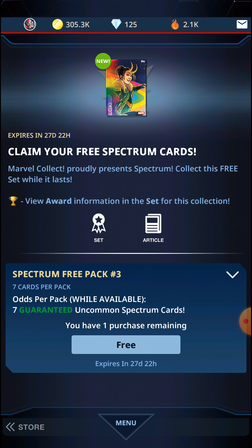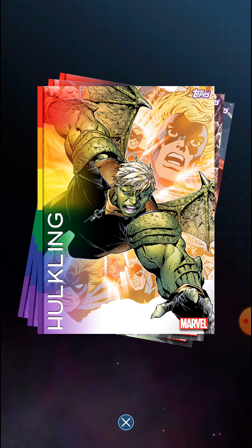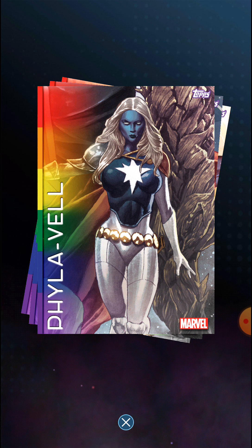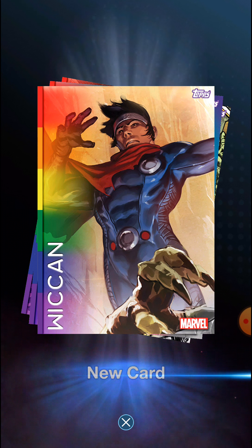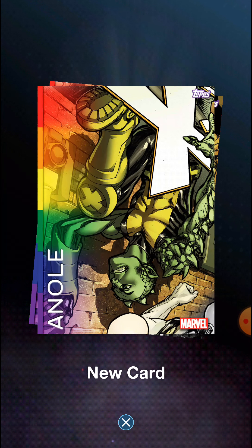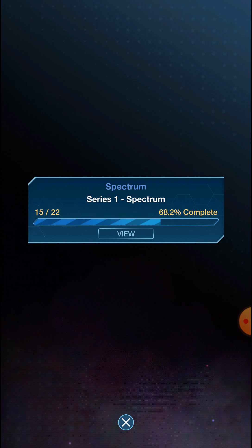And final pack three. We've got Hulkling, Philo Vell — I'm screenshotting all these, they look pretty nice. Moon Dragon, Wiccan, Nico Minoru and Carolina Dean, Anole, Cramalkin. These are really nice cards.